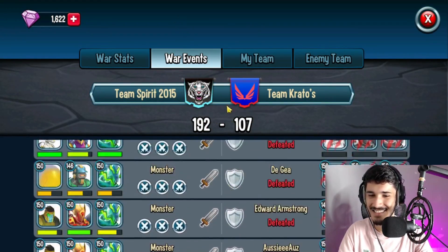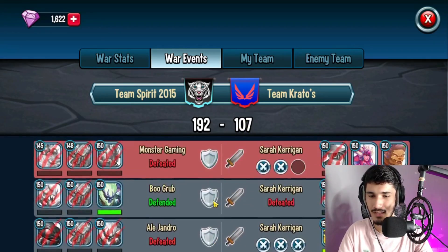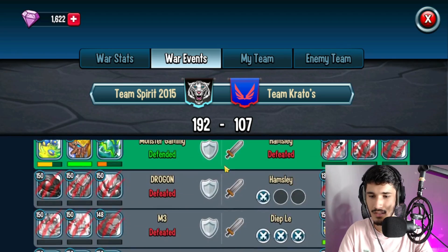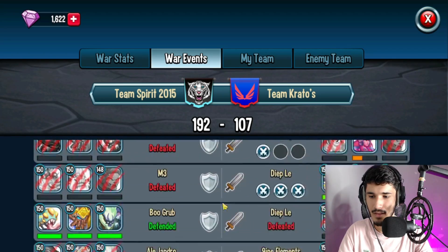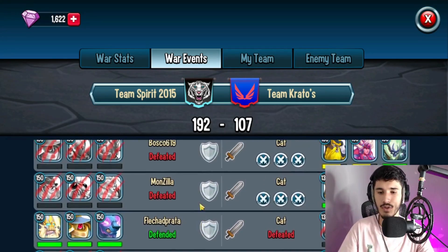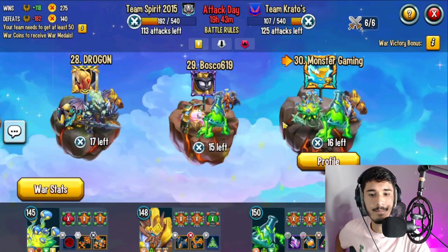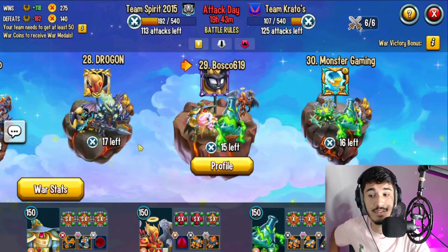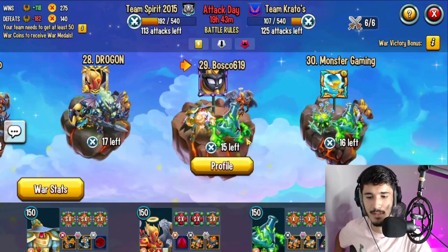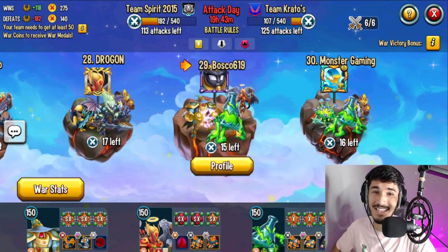My base has 16 coins left — I've got a pretty interesting base setup. Let me see who attacked me — looks like Sarah, Hamsley, and Edward. Got some defense here and there, pretty sweet. If you guys want to see a team war video, let me know in the comments and I'll go ahead and do that. Hope you guys enjoyed — if you did, make sure to drop a like and subscribe. Peace out!